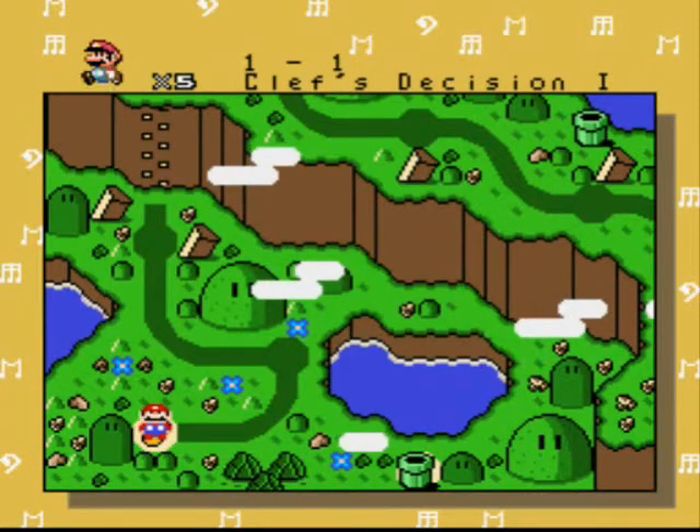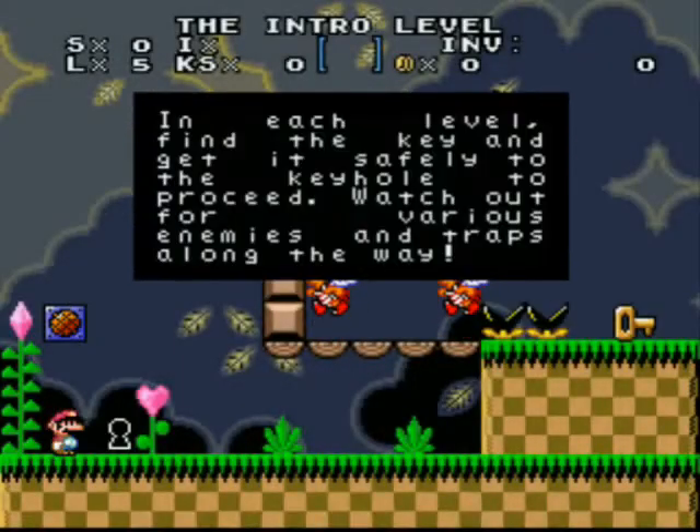I just read a description of this game and saw a couple of videos of it. In each level, find the key and get it safely to the keyhole to proceed. Watch out for various enemies and traps along the way — basically the thing I was explaining.